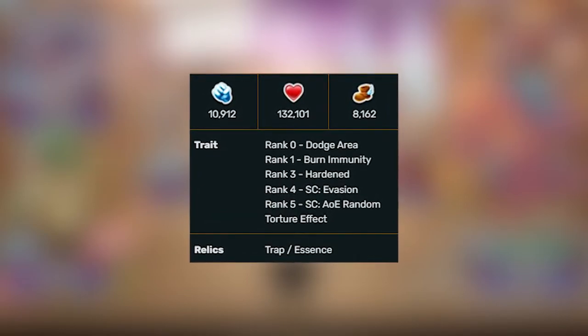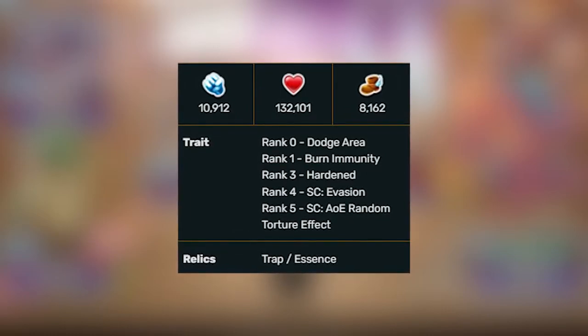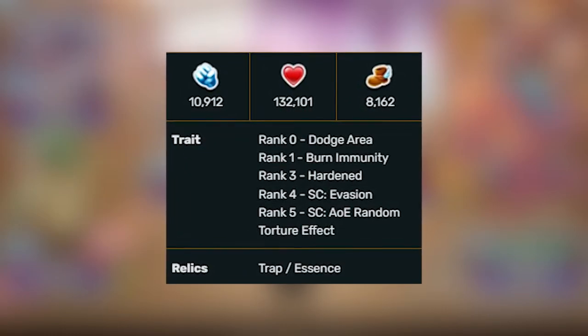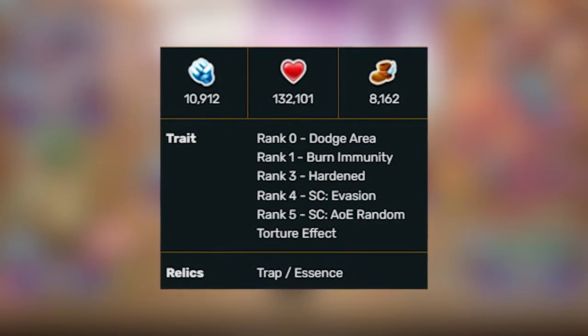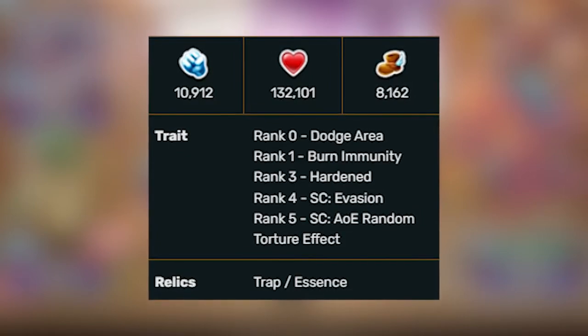For trait: at rank 0, Dodge Area, which is decent. Rank 1, Burn Multi, which is okay. Rank 3, Harden, which is okay. Rank 4, SE Evasion, which is good. Rank 5, SE AOE Random Torture Effect, which is also good. Overall, pretty decent trait.